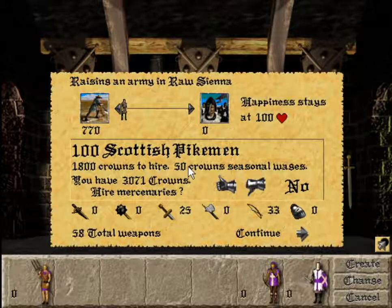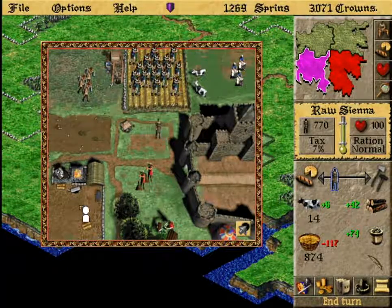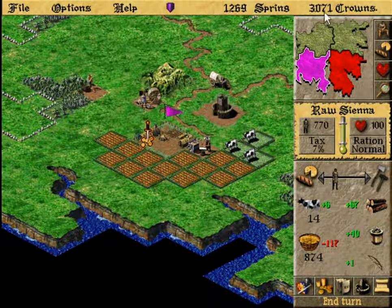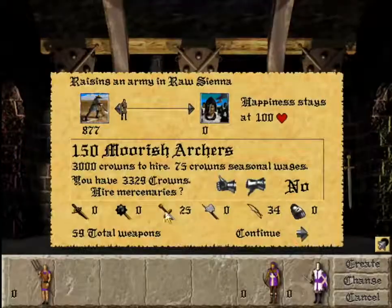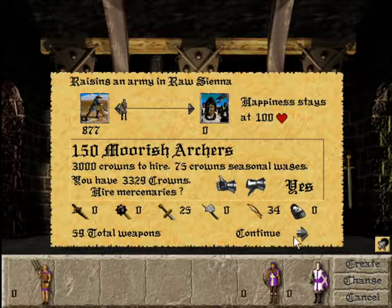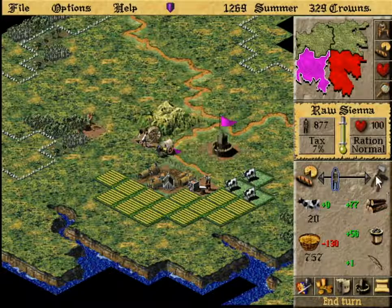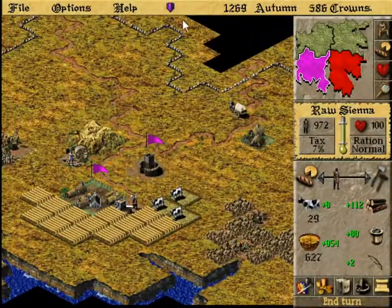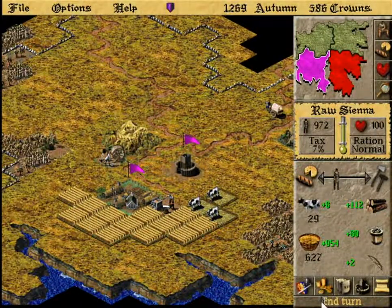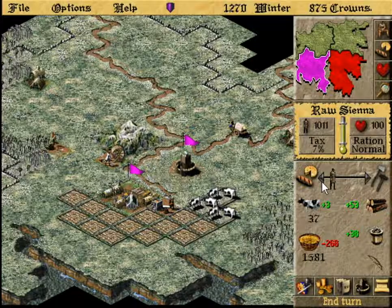Mercenaries — don't really want pikemen. So over time, mercenaries will come and visit your provinces. You can hire them for crowns. Early game, maybe if you get a nice mercenary army, you can play a lot faster. More archers — yeah, we'll take those. Put those in the castle for now so we don't have to worry about the computer attacking. It does give us some nice defense to start out with. Otherwise, you have to rely on the weapons that you make or buy.